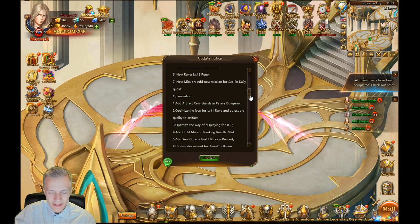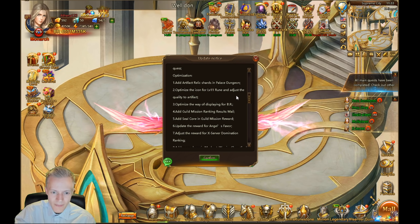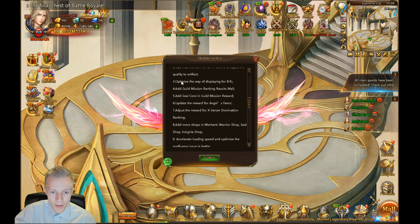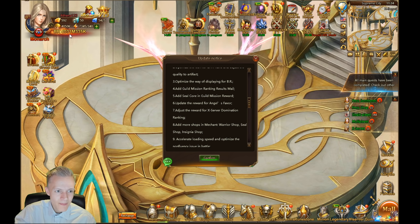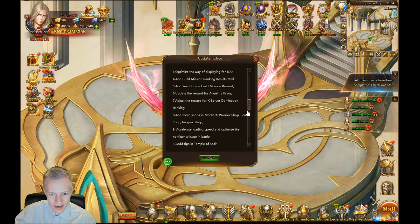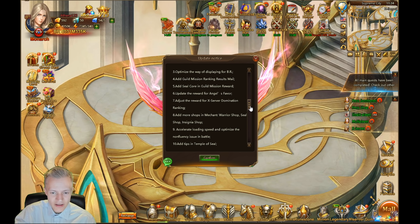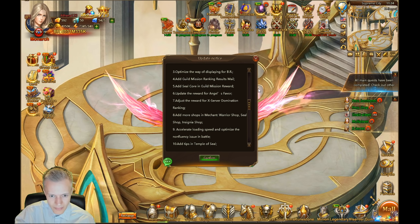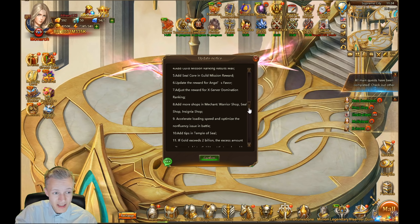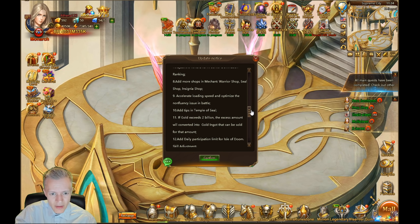Add new mission for Seal in daily quest — that's actually nice, I like that. Optimization: add artifact relic shards in Palace Dungeon — that's great. Optimize icon of level 11 rune and adjust the quality of the artifact. Optimize the way of displaying math writing — now you can see three thousand million equals three billion. More convenient. Update the rewards for Angel's Favor — that's great actually.